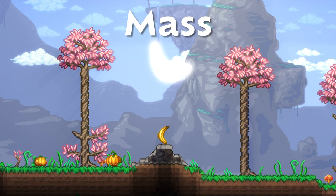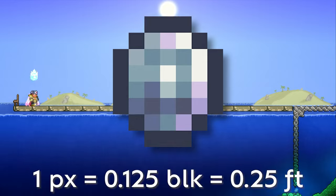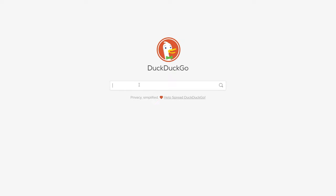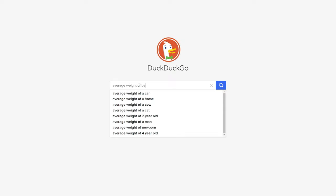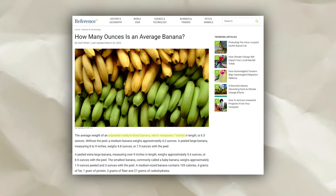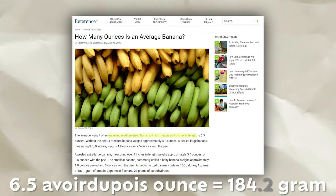First, we need the mass of a banana. Unlike the platinum coin where I did a bunch of pixel measurements and math, getting the weight of an average banana is as easy as typing 'average weight of banana' into your search engine. This article states an average unpeeled 7-inch banana weighs approximately 6.5 ounces, or 184 grams.